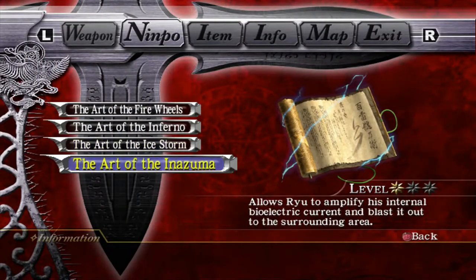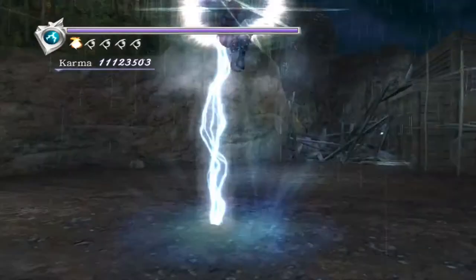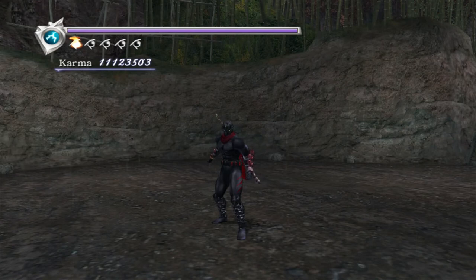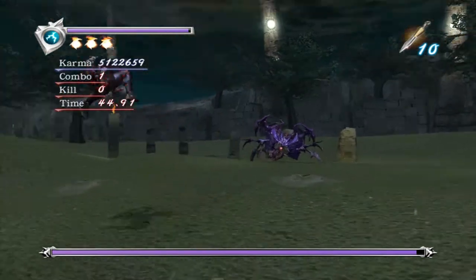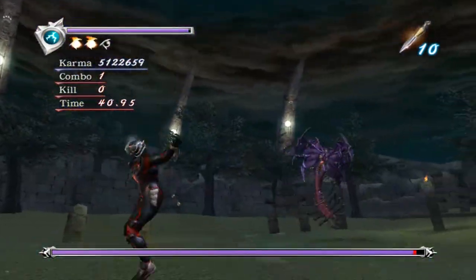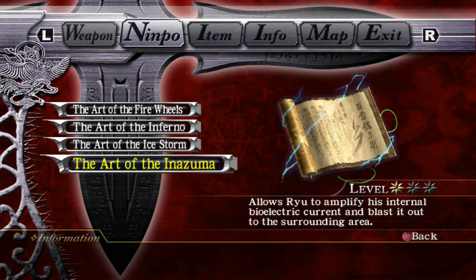And last but not least is Inazuma — kind of tied with Inferno for the most versatile. Inazuma is really, really good. At level 1 and 2, it's extremely fast. The great thing about Inazuma is that it will track however many enemies are on screen — whether it's 1 or 20, Inazuma will hit every single one of them. It also has a really cool area stun effect on level 1 and 2 on Alma, Nikkei, and Awakened Alma. On level 1 and 2, you'll often get the initial explosion, and after that they'll get knocked down — that doesn't happen with level 3 Inazuma.